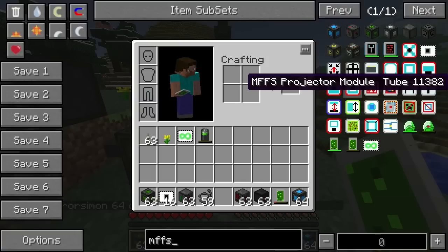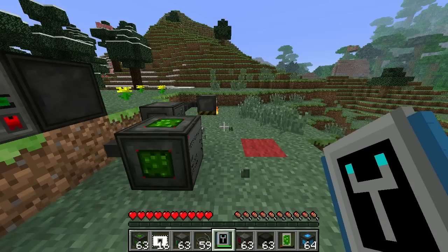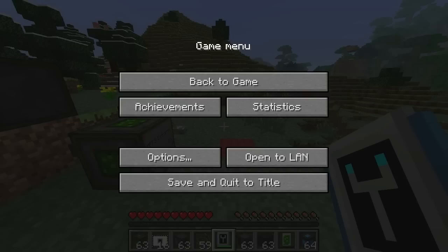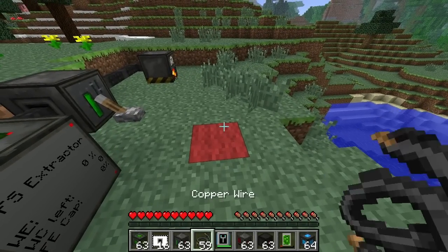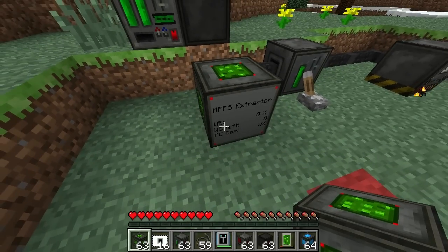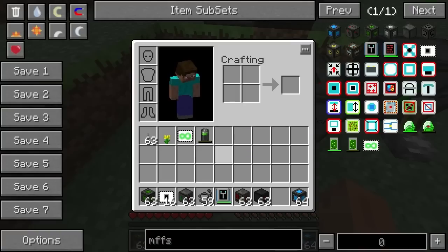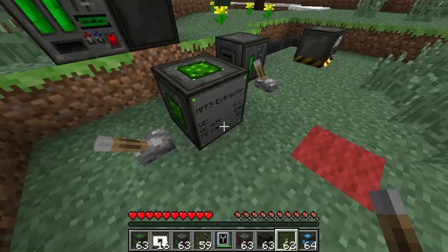I think it might just be right click - I might be overcomplicating it. It's normally like X or V or N or M or B. Let me just check that. What mode are we in now? Wrench mode - it's like the worst mode to be in. Let's put it down, put that in there. I guess we need a redstone signal. There we go, it's on. You can also turn it on and off with a wrench.